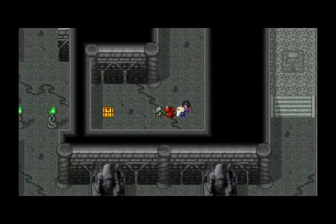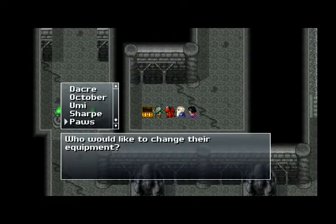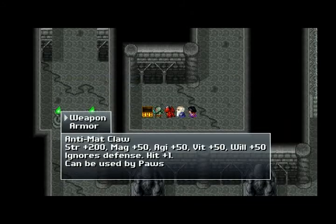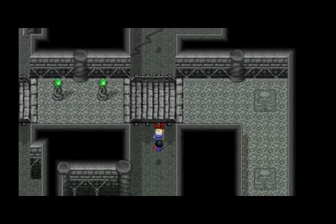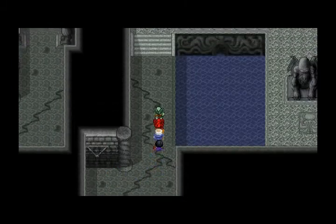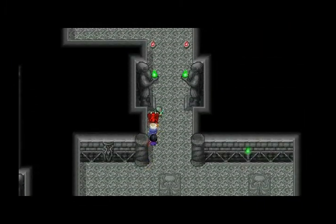There it is. Anti-matter Claw, for Paws. Quite a bit of a boost, and it ignores defense - so I will equip that. I'm not using him, I know. But if I was using him, that would be equipped. Alright, so we're going to head back up and go up the stairs.